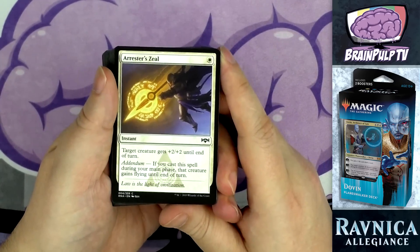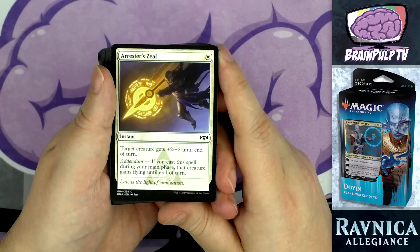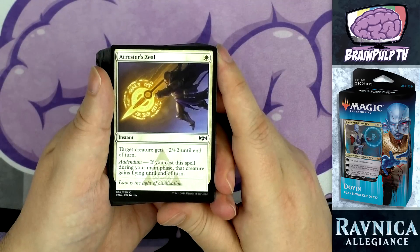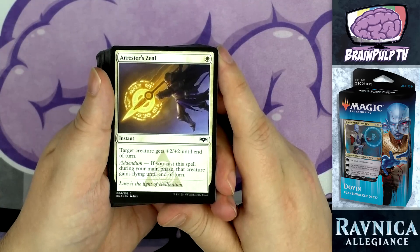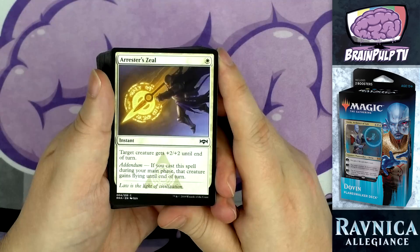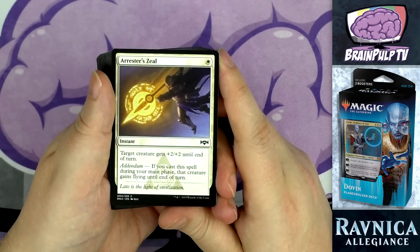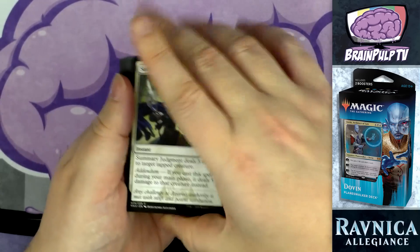Now the non-creature spells. Three copies of Arrestor's Zeal — for one white, an instant: target creature gets +2/+2 until end of turn. It has addendum: if you cast this during your main phase, that creature also gains flying until end of turn. You can use it on your opponent's turn to turn an unfavorable block into a favorable one, or use it on your turn to let a smaller creature fly over the battlefield and attack your opponent directly. At one white, you can almost always have this mana up.